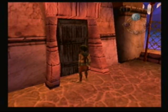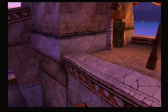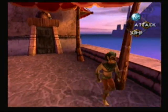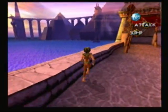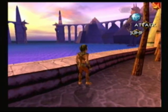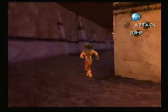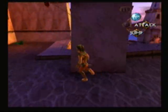We are going to use a key that we got from the man in pink with a grizzly voice — the stairs key — which will help us get up here to a new area of Abydos. We can actually go to more of the city. Oh, it's so beautiful. I love the city. It's wonderful.